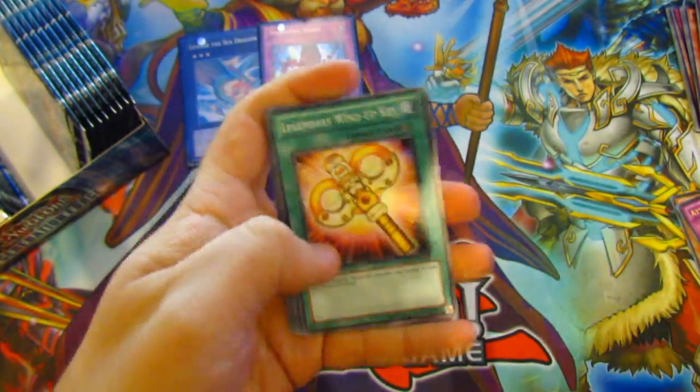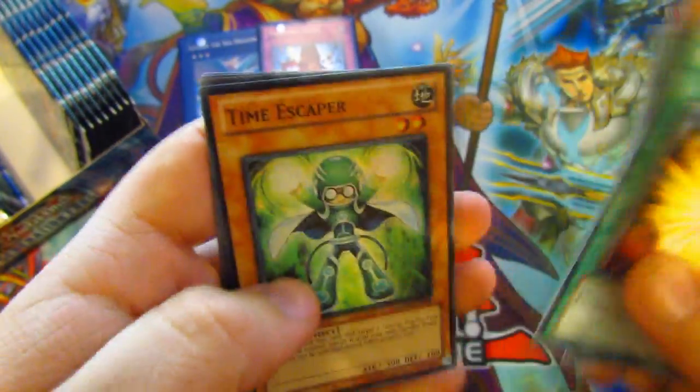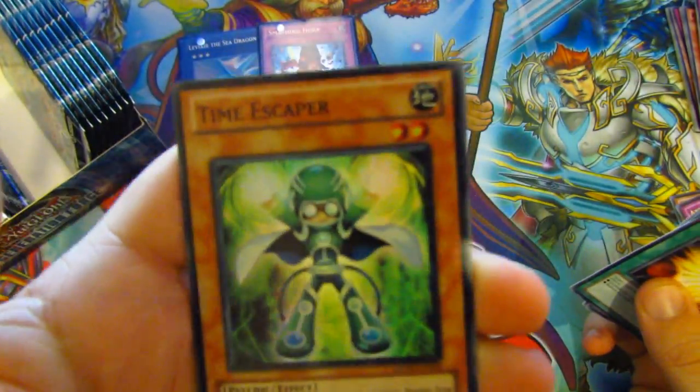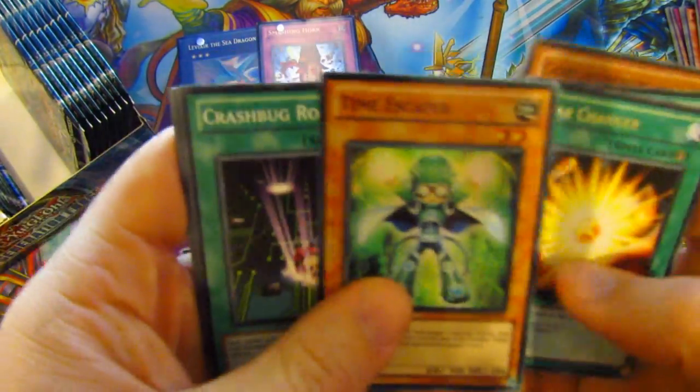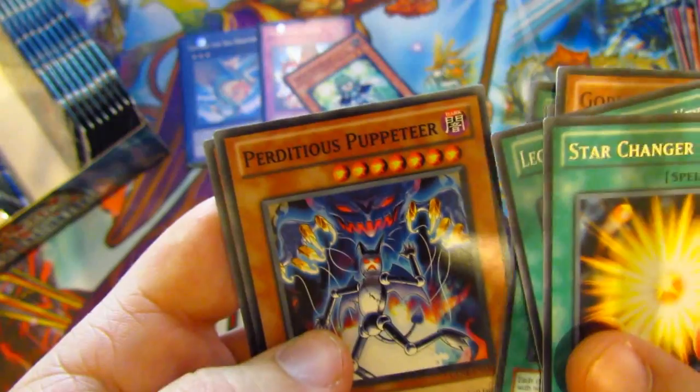Legend of Wind-Up King, Goblin Bear again, Cracking, Guru Gollum, Star Changer as a Rare. Is that a Super Rare? Okay — a Super Rare, Time Escaper, very nice. Then we have Crash Book Road, Impedelus Puppeteer, and One Up Dog.